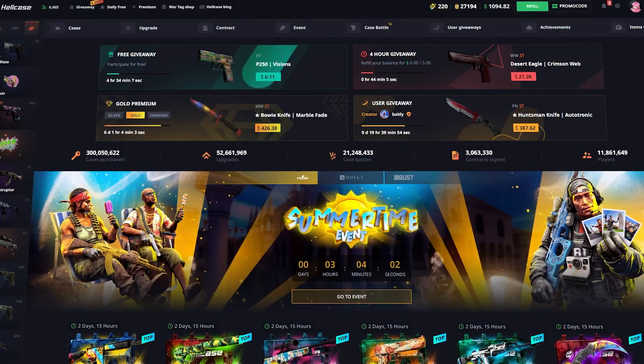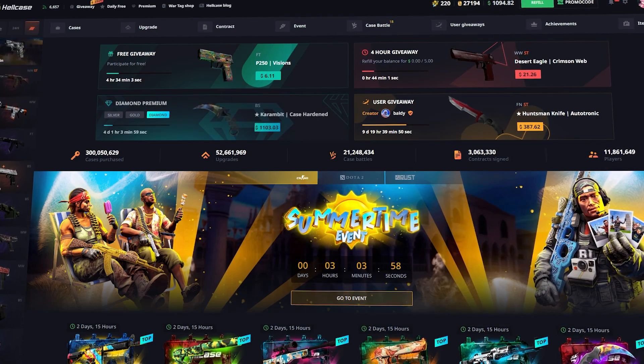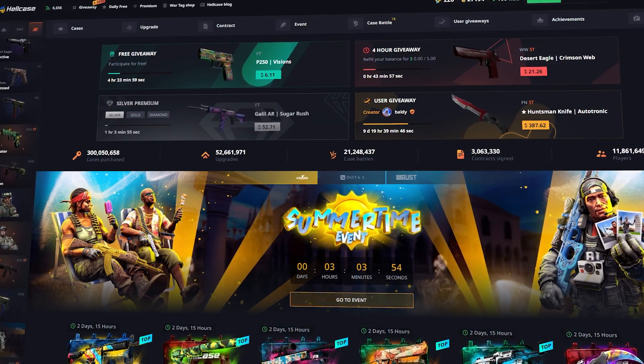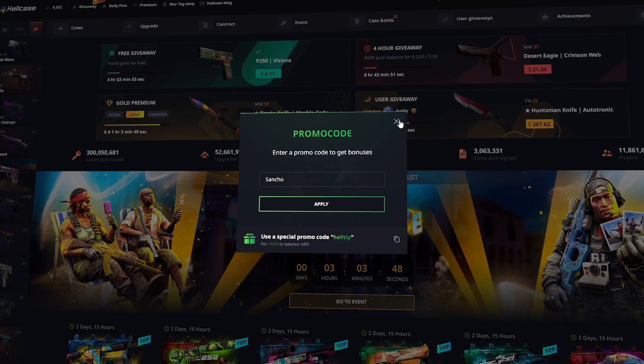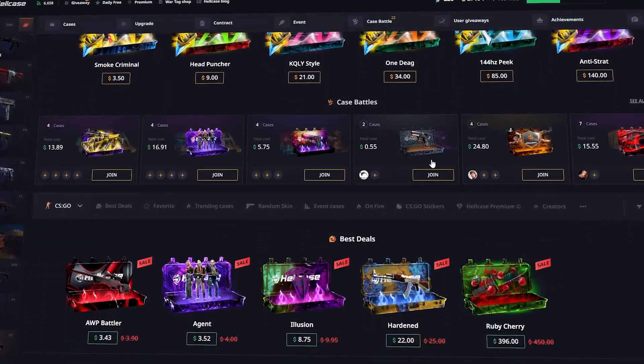What's up guys, it's Sancho back again with another video. This time we're on Hellcase with a 1.1k balance. If you would like to play on the site, click on the promo code section right up here, enter the promo code Sancho, click apply, and you've got yourself a $10 deposit.